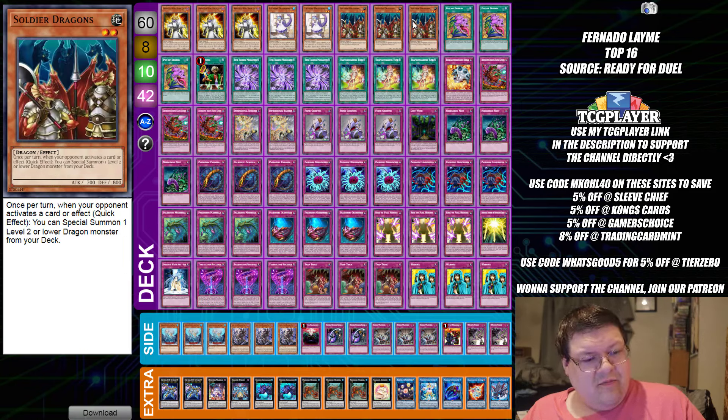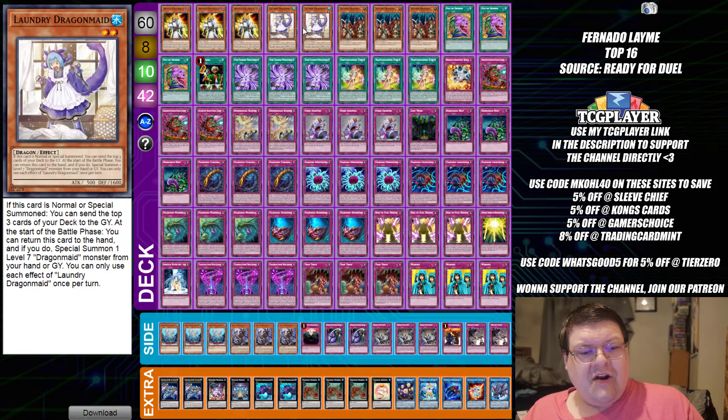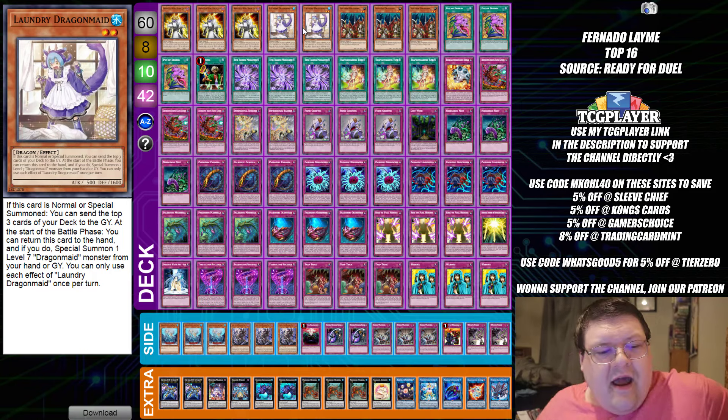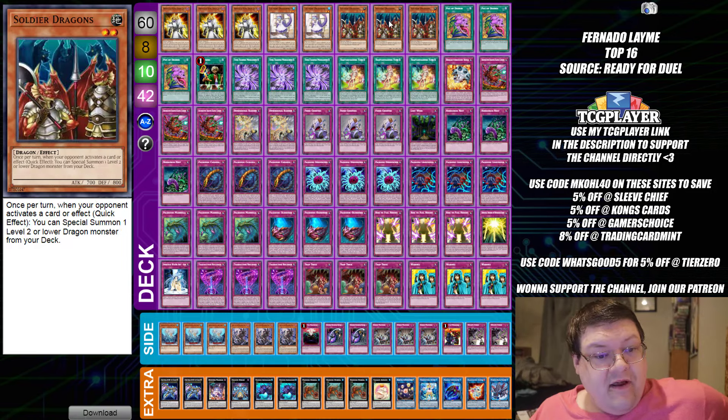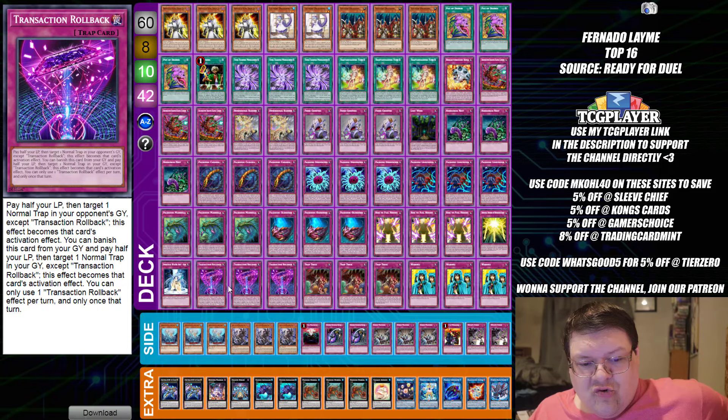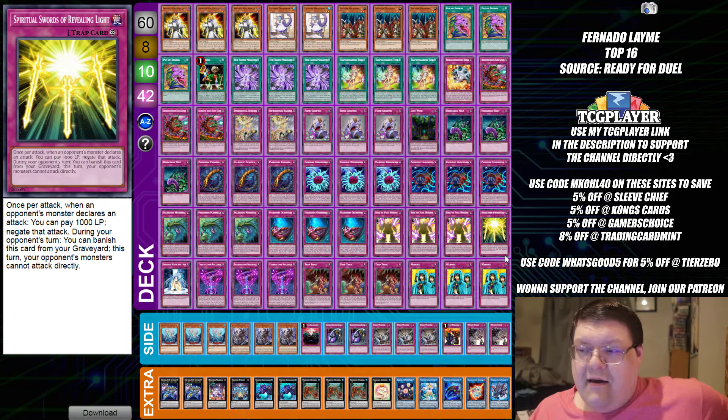So, you see this card — Soldier Dragons. When your opponent activates a card or effect, we can special summon a level 2 or lower dragon monster from our deck. You bring out Dragon Maid Laundry, because she fits the bill for being a level 2 or lower dragon. On summon, you can send the top 3 cards of your deck to the graveyard. So that's a free special summon out and a free mill of one of your 42 trap cards from your deck.